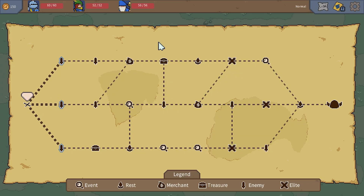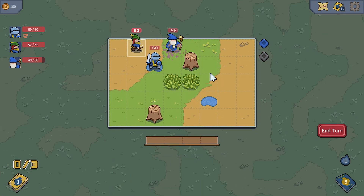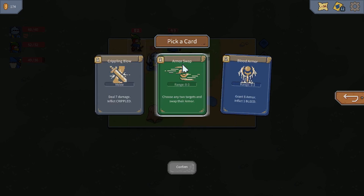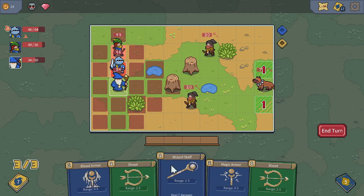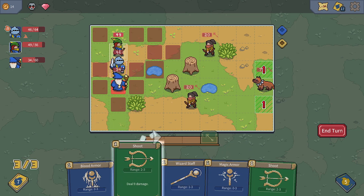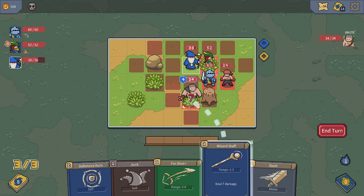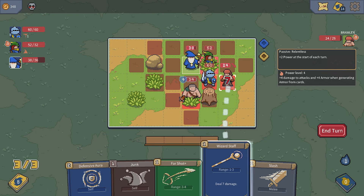This becomes particularly important as maps grow more challenging. Battles in Sigil of the Magi occur on a tactical map where adventurers move using cards in their hands to perform actions. These actions may involve providing armor for defense or attacking enemies. Certain cards offer additional benefits such as inflicting negative status effects on enemies, like slowing their movement or causing them to bleed damage during their turn. However, enemies can retaliate with similar status effects.